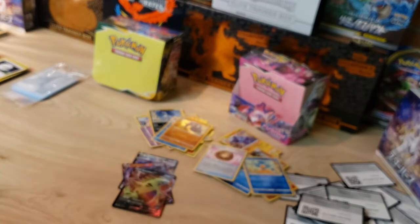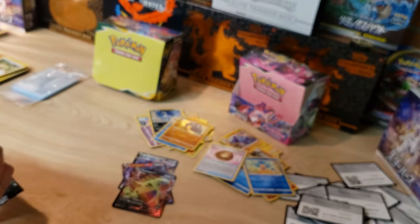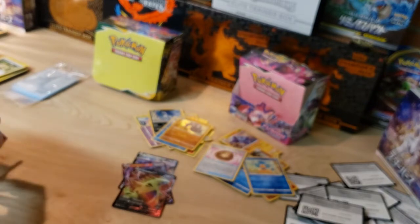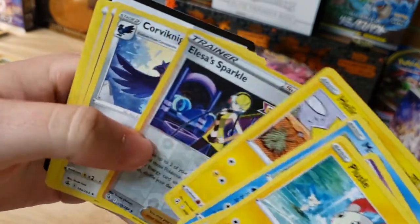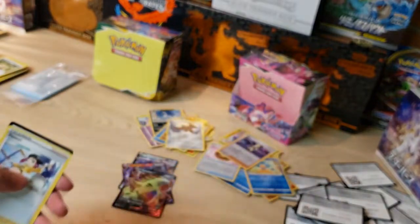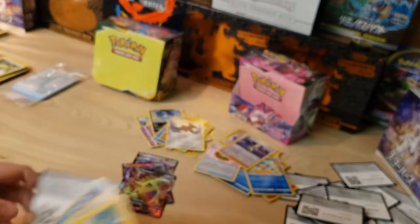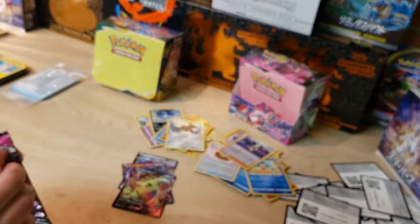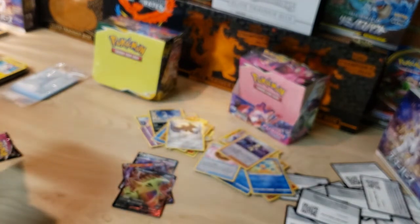Three V's on the second half of the box, three packs remaining. White code card again — messed that up. Elsie Sparkle reverse and a Corbonite non-holo. Two more packs. It's pretty crazy how cheap these boxes have become — I think I picked this one up for 85 dollars, which is a steal.